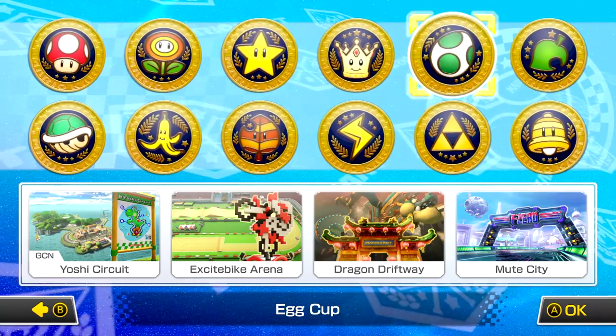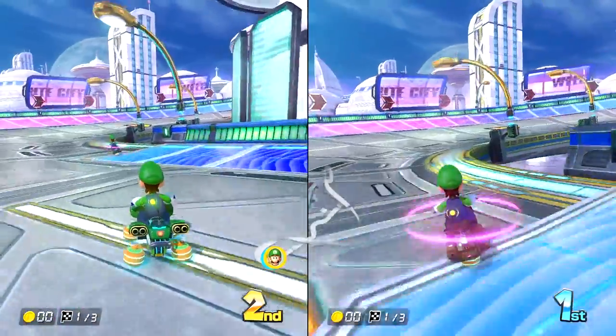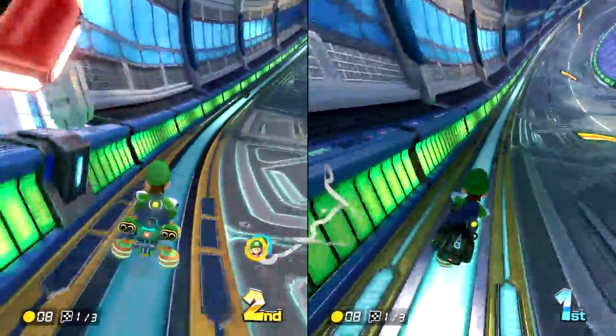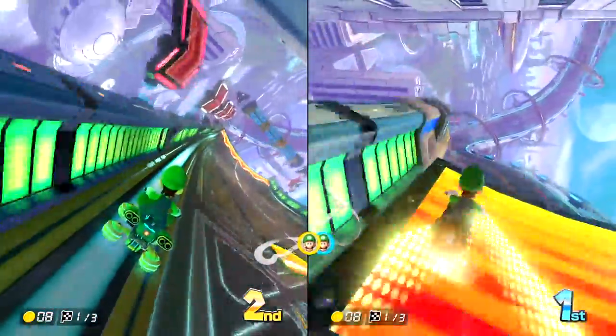Now all you need to do is just set your characters off on a merry race. With the settings we've used, the two racers will happily pilot themselves around the entire course with no worries whatsoever, and more importantly collecting coins as they go. It's a shame that you can only have a maximum yield of 10 coins per race, otherwise including four players would obviously be preferable.